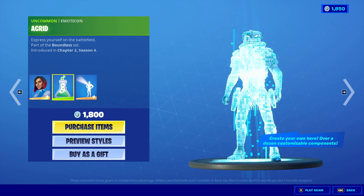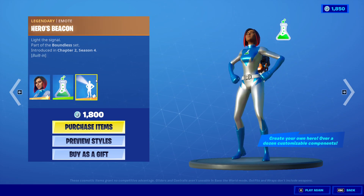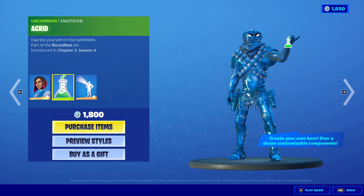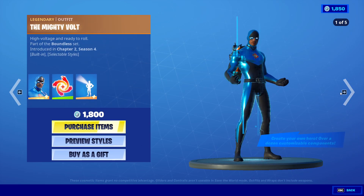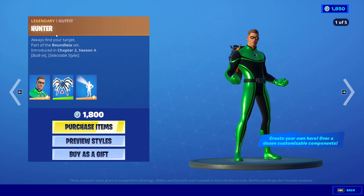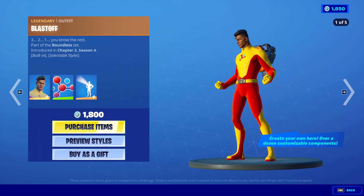All of them are 1800 V-Bucks, same price. It comes with one back bling, one emote, and one emoticon. Next we got Polarity, Backlash, the Mighty Vault Hunter, and Blast Off — this one looks cool.